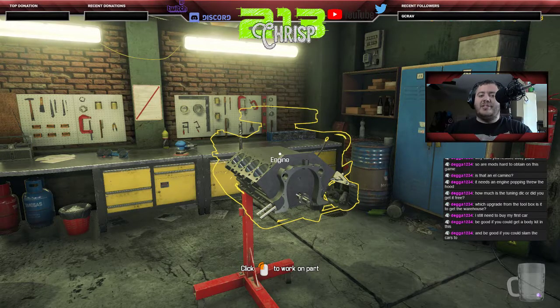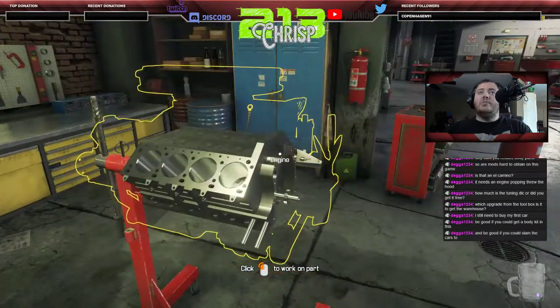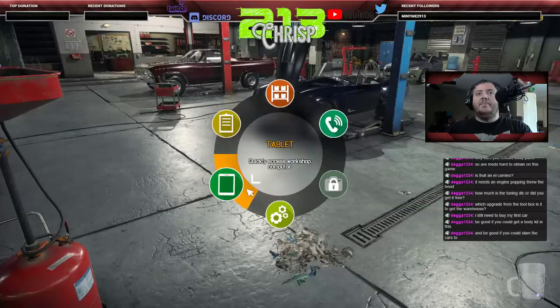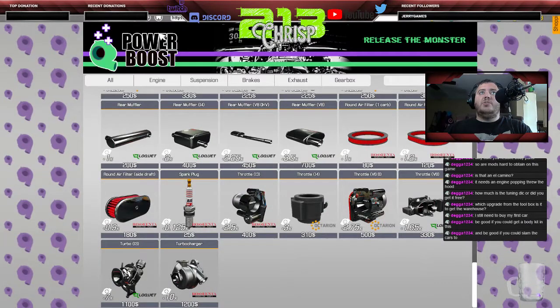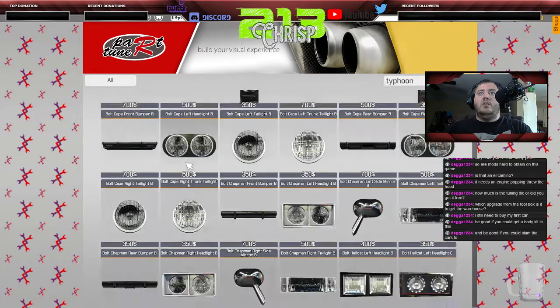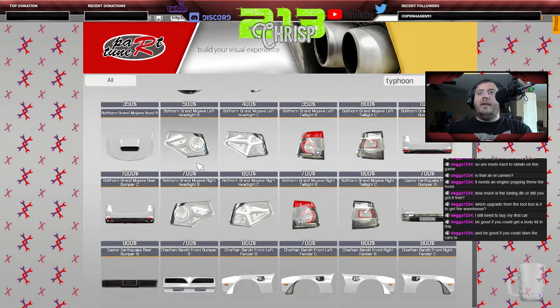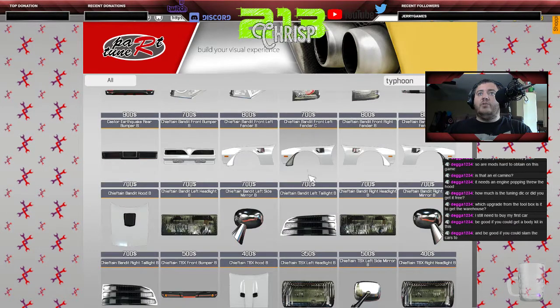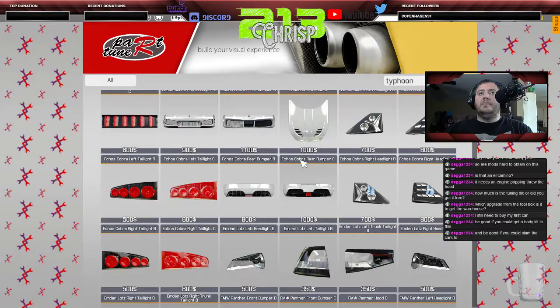I'm pretty happy so far with this release — it seems fantastic. Let me go back to the tablet and show you some of those body panels I was talking about. Some of these panels are totally different. For example, the Bandit has front lips that stick out aggressively, plus a shaker hood — basically that's your body kit.